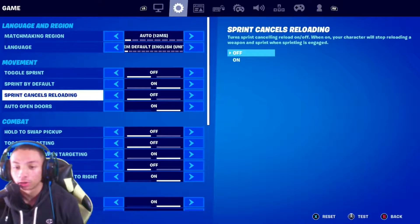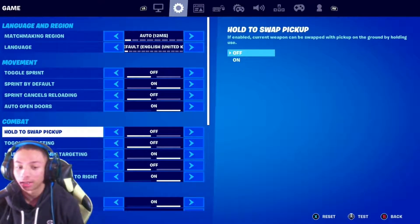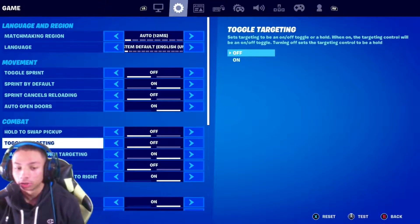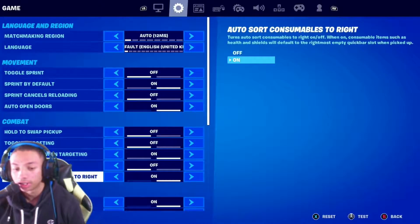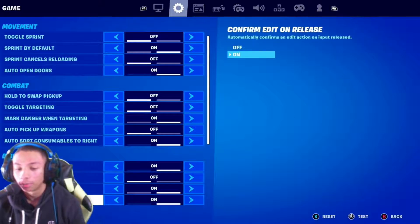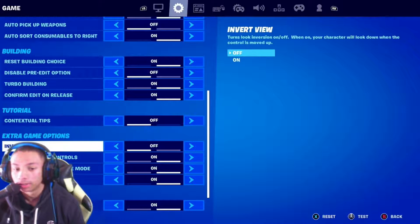Sprint cancels reload off. You want to have auto open doors on. Hold swap weapons I have off, but you can have that on. Toggle targeting off, mark danger when targeting. Auto pick up weapons off. Auto sort consumables to the right on. Reset building choice on, disable pre-edit options. Turbo build on, confirm edit on release on.